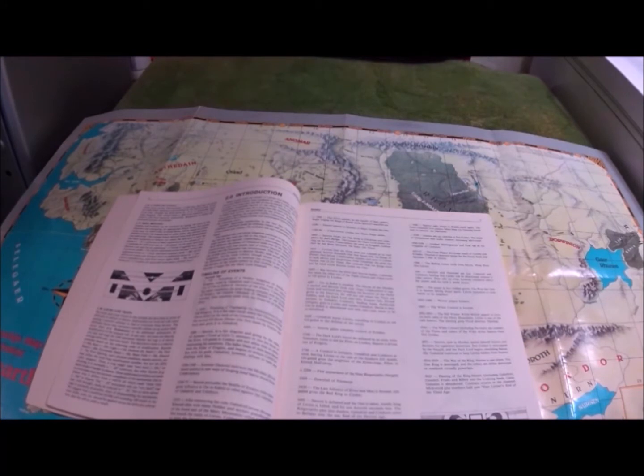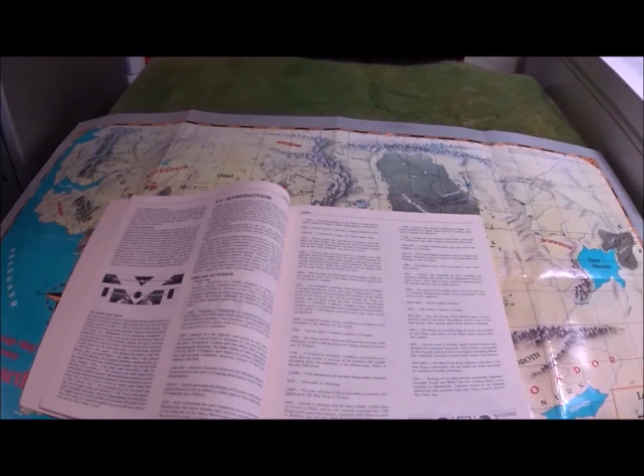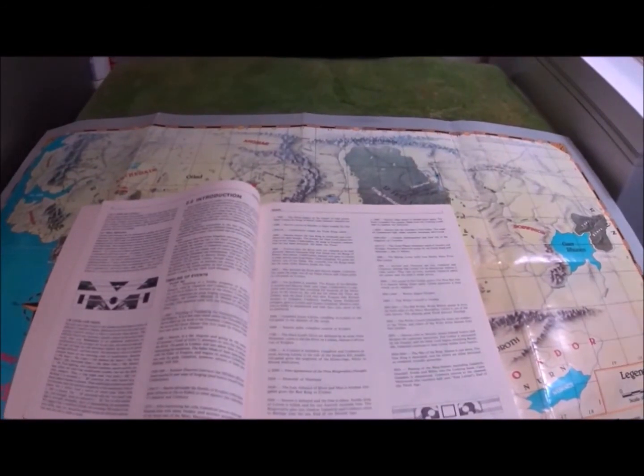Eregion was founded first by Galadriel and Celeborn from the capital of the city of Ost-in-Edhil. Celebrimbor the Smith, who was the grandson of Fëanor, establishes the great forging complex and guild of forgers. That's the start of the Eregion period, and it lasts until the forging of the Rings of Power and the forging of the One Ring, when Sauron declares war against the Elves, resulting in the destruction of Eregion and the sacking of Ost-in-Edhil.